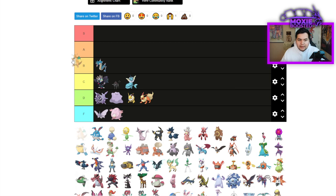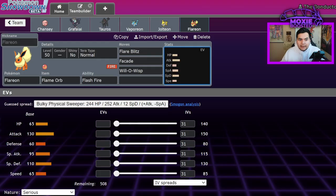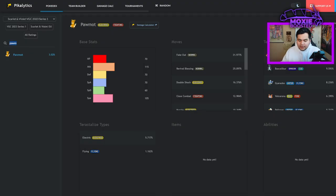Dragonite — I think it's a solid A tier, but we'll put B tier. Dragonite would be a lot better if Chien-Pao was around, because Chien-Pao passively lowers the defense stats of everything around it. However, Dragonite is still super good — it's just not seeing the same usage it was before.